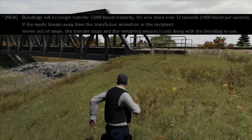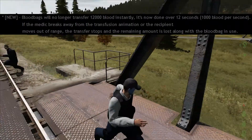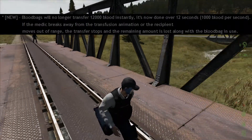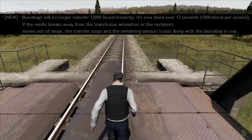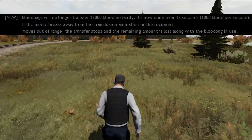Also, bloodbugs will no longer transfer 12,000 blood instantly. The medic has to stay close to the player and will transfer 1,000 blood per second. If the medic moves away, the transfer stops.